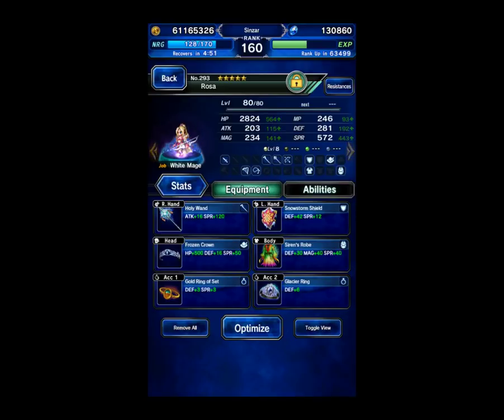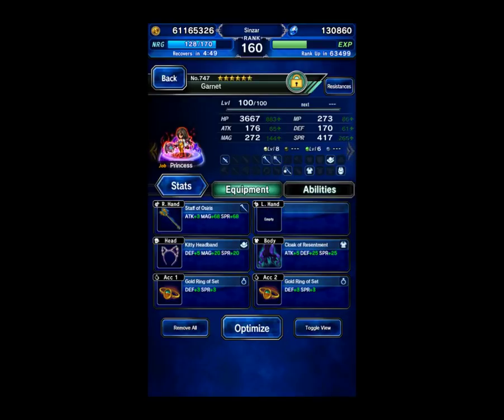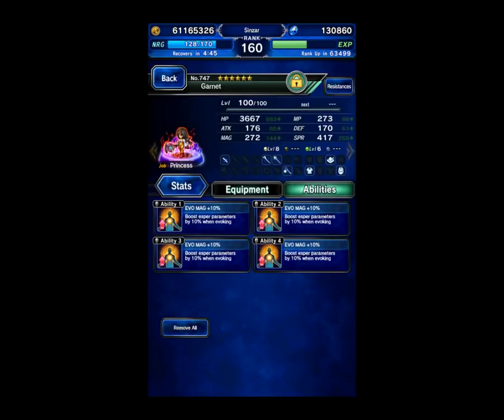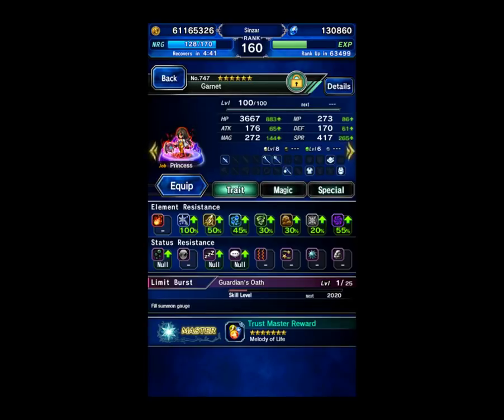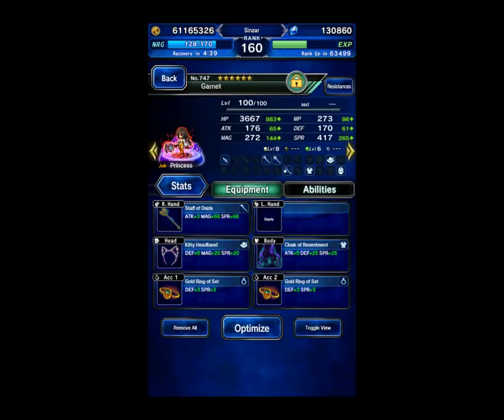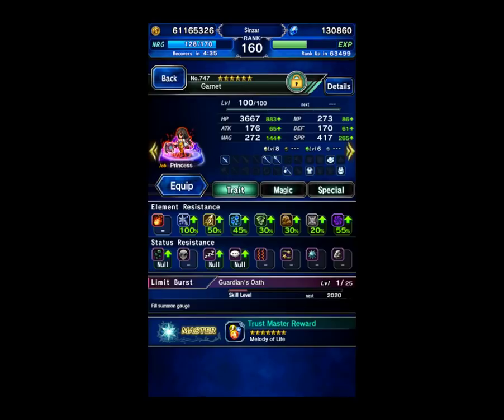Rosa has the Siren's Robe for Silence Immunity. Garnet's going to be my DPS — she's going to be doing Summoning, geared for Summoning Magic. She's also Silence Immune, 100% Ice Resist, and she's enhanced so she can get Ice Resist easier with her enhancements, in case you didn't realize that.